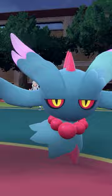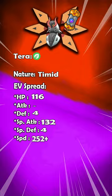Let's talk about one of the strongest Paradox Pokemon combos in the series right now: Flutter Mane and Iron Moth. The reason this is so good is because you can run a specific set for Iron Moth and a specific set for Flutter Mane.